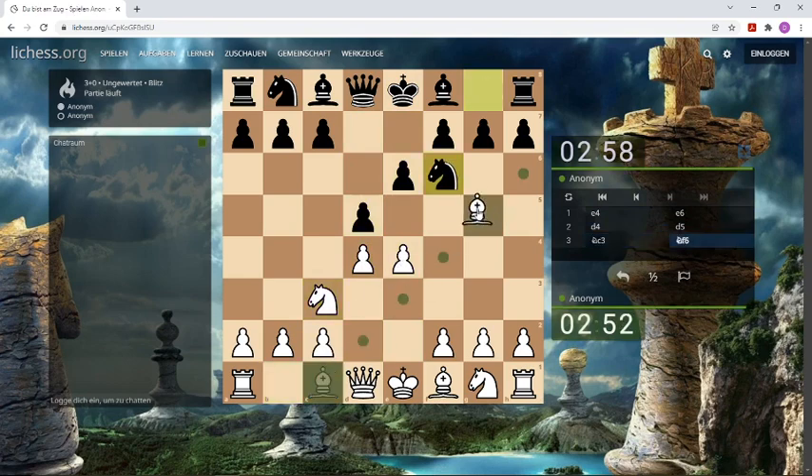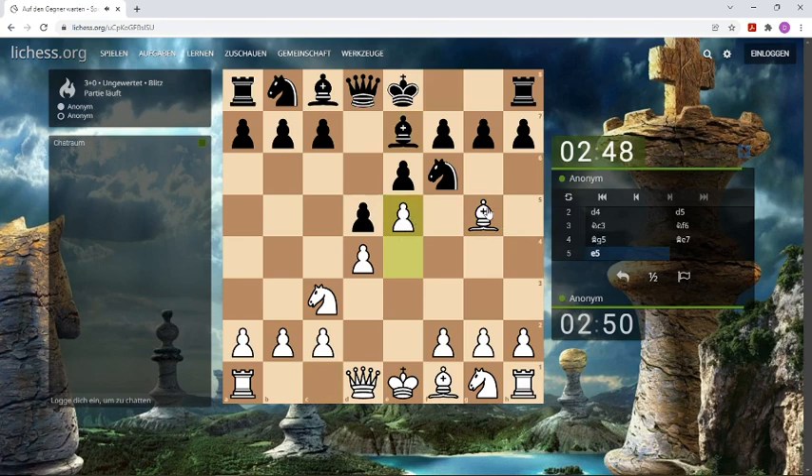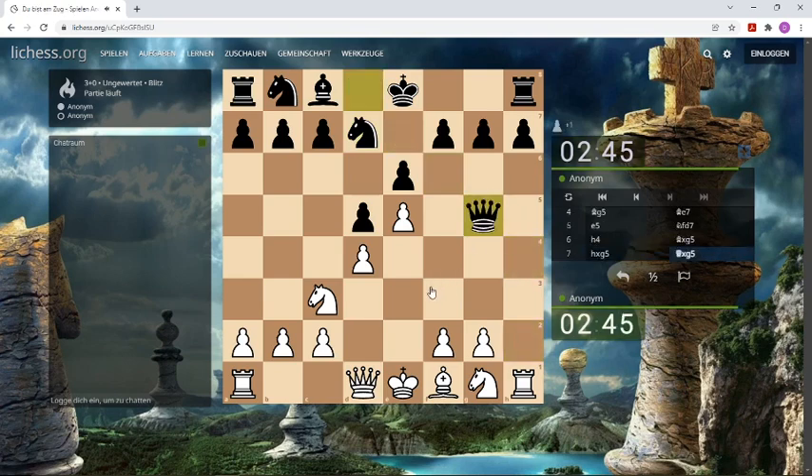Let's play Bg5. And now I try this old continuation, the Alekhine-Chatard attack. Let's look how it goes. Nc3 is a tempo, I don't know the theory, but I try it anyways.